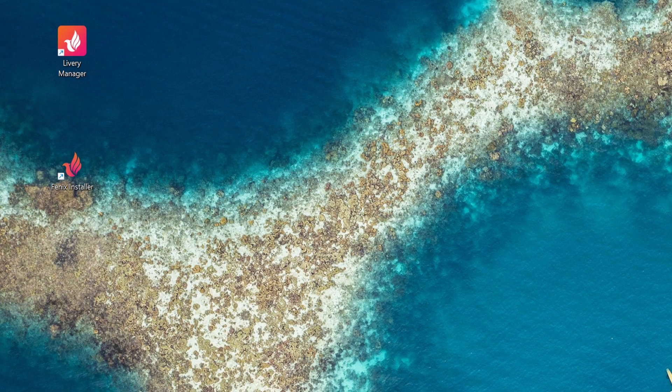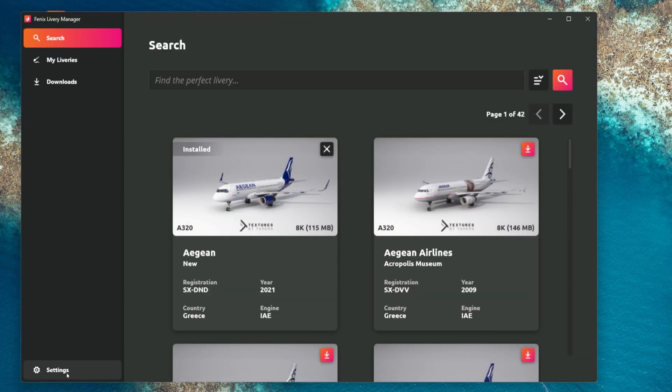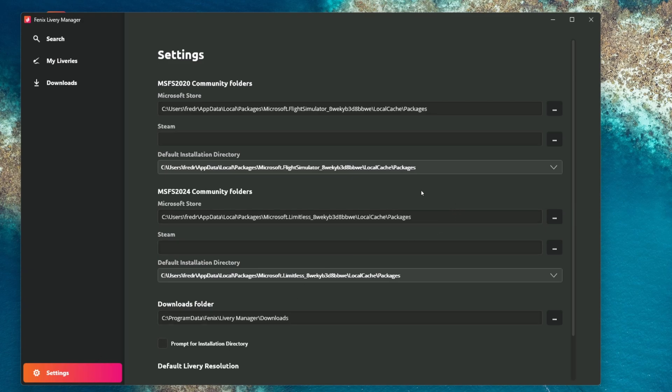What you first need to do is go to the livery manager — that's where all the liveries are for the Phoenix. Once it has been loaded, make sure that the settings are correct and the community folder has been set up correctly. You can see the Microsoft Flight Simulator 2024 community folders there.